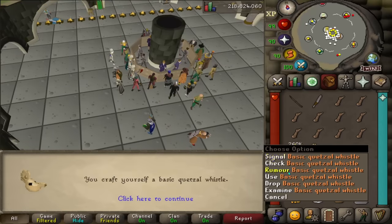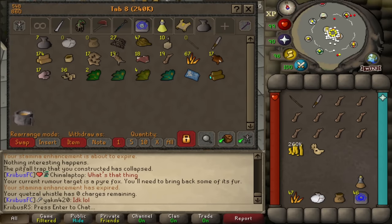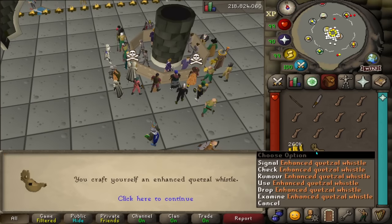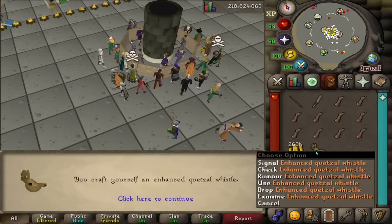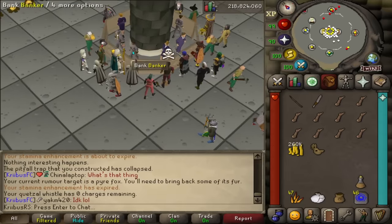The whistle tells you which rumor you have and it has a teleport option as well. But I don't want to be basic in Runescape — I want to be enhanced. There is another scroll that upgrades it, and now instead of holding five teleport charges, it has 20 in total, which is more than enough.